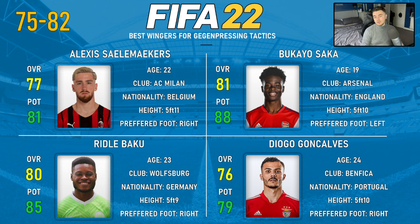We have Bukayo Saka, 81 overall and 88 potential at 19 years of age. We know how versatile he is — he can play on either wing, at wing back, and can slot into attacking midfield if needed. He's someone who's versatile and very good at the higher end. And Riddle Baku is another versatile piece — he can play at wing back, wide midfield, and on the wing as well. At 23 years of age there's still room to grow. He's currently 80 overall and 85 potential, with dynamic potential to bear in mind. He's at Wolfsburg in Germany.